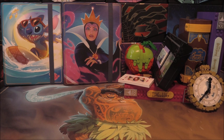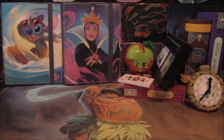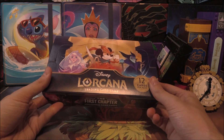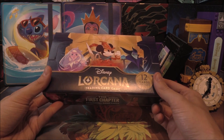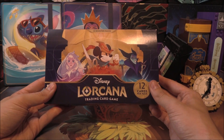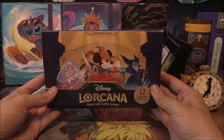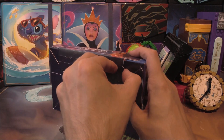We've got a lot of Stitches now, with the Stitch binder there — definitely one of the legendaries I'd like to pull today. The only others we need are Belle and Ursula, to get at least one of each. We're also looking for that notorious Lantern card, which is a rare, and anything else that will fill out the binders. This is the fifth and final booster box — 24 packs left. Fingers crossed we can get something nice. A lot of people have been pulling Enchanteds, which is what we're hoping for.